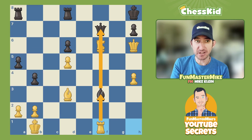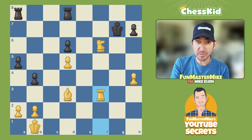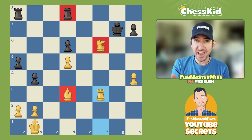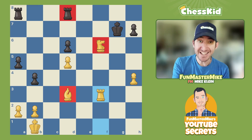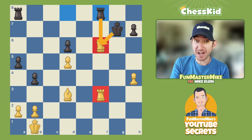Black decided to offer a trade of Queens. We have a very long sequence coming up. Tani traded Queens and seemingly won a piece — two minor pieces in chess are almost always better than the Rook. But now Tani has the tables turned on him by the move Rook F8. The Knight is in double trouble, and if the Knight moves anywhere it cannot possibly guard the Rook behind it. So it looks like the Knight has just lost.